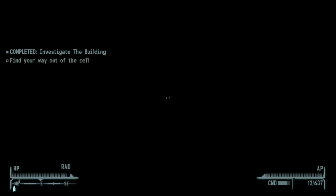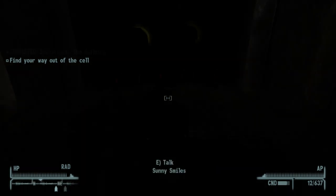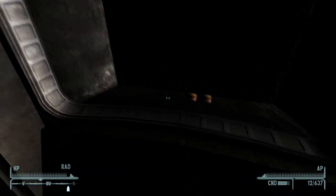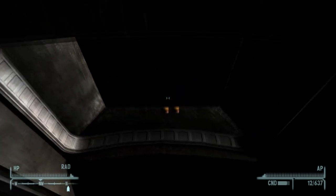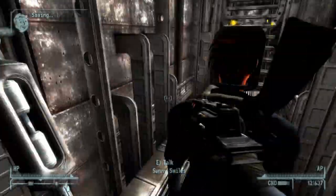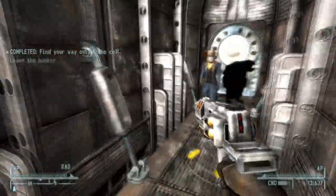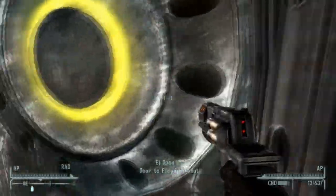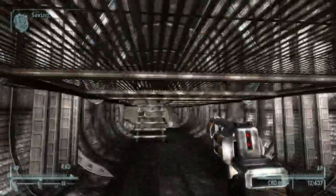I just walked into the building trying to get the free side. Investigate — find your way out of the cell. What? I can't even see. Am I where I think I am? We're back at where the game began — this is the building we visited when we first started. What the fuck? This is some BS.